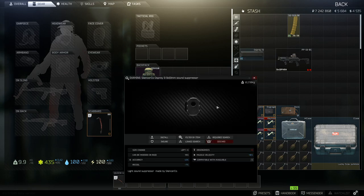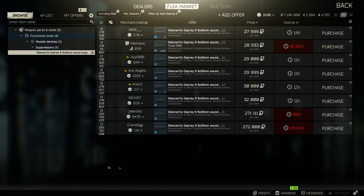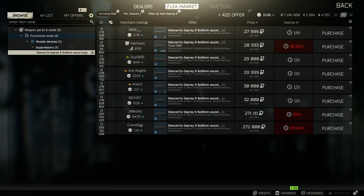Next we're going to add the suppressor — it's the Osprey 9 and it slots straight onto the weapon, nothing else needed. It does minus 7 on the recoil, plus 2 on the accuracy, minus 9 on the ergonomics, and plus 0.5 on the muzzle velocity. It has some good and bad effects, but this weapon has so much ergo anyway that I wouldn't worry too much about the minus 9. It's great for recoil and helps a lot alongside the stock. It goes for around 27k — a very expensive item.